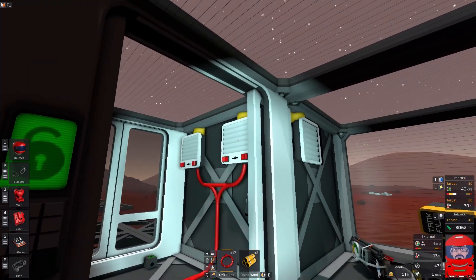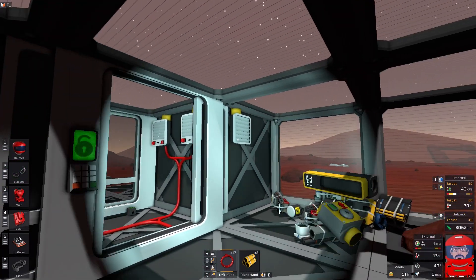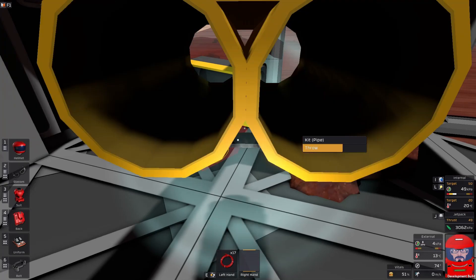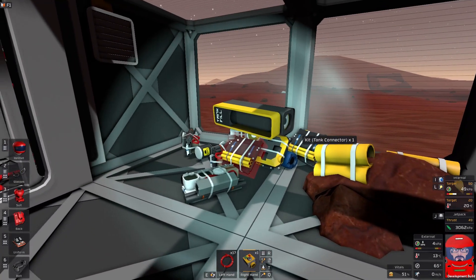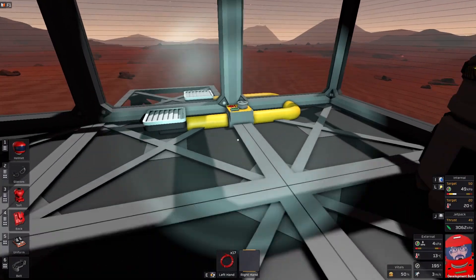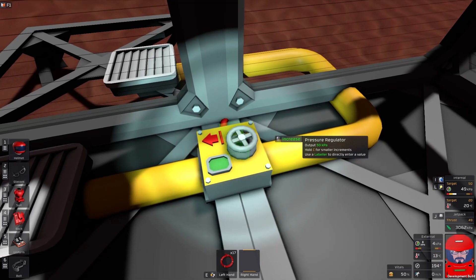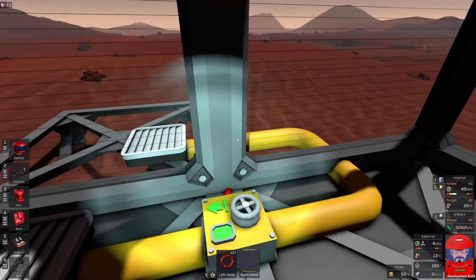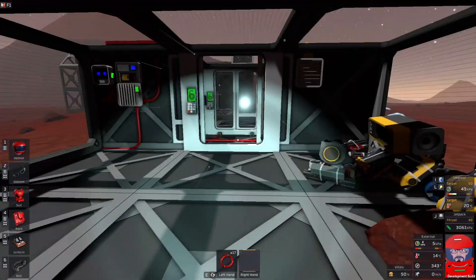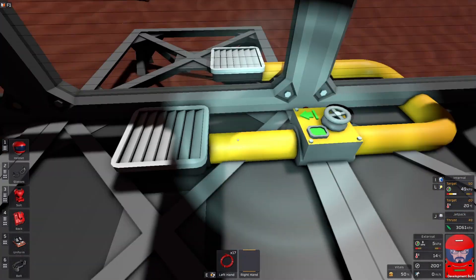So to pressurise your base, you can just suck in air from outside using the active vent, but you've got to manage that yourself. A very simple way to automate it is to use pressure regulators. The pressure regulators will draw in gas from one side and put it out the other side until it reaches the preset pressure. Outside comes through a pressure regulator set at 50 kilopascals. I can just switch it on and it will continue to draw in atmosphere until it reaches 50 kilopascals in here. I walk away and it'll just sit there and chug away until it's done. Once it reaches the desired pressure, it just stops pumping.